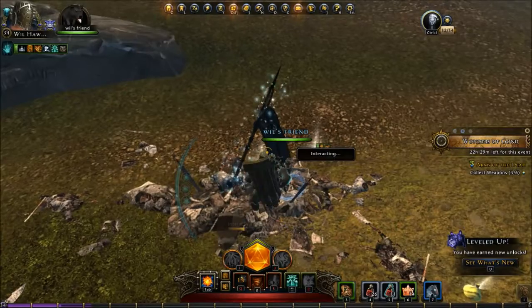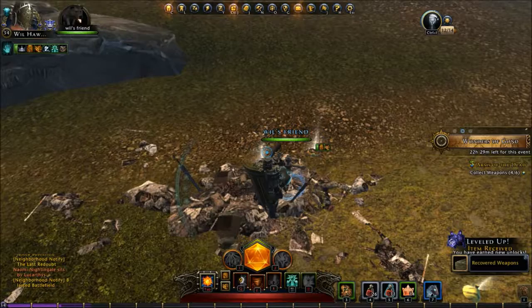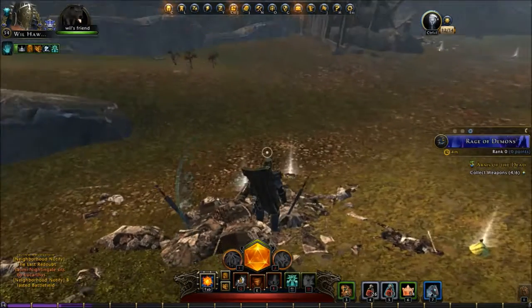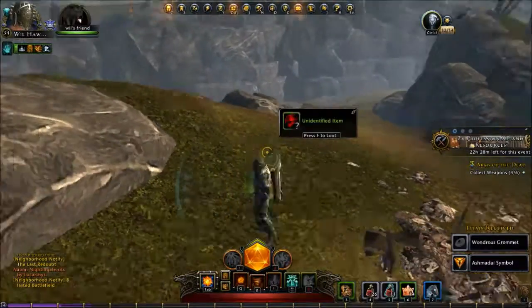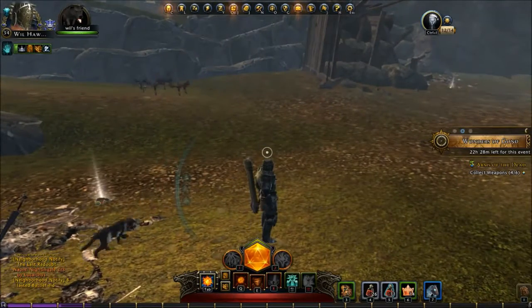Alright, more weapons — we're cruising right along. I can see at the bottom of my screen where it says I unlock new powers. Not quite ready to upgrade anything yet. I don't really need them and I don't see any reason to spend power points at this point. Okay, let's try over here.